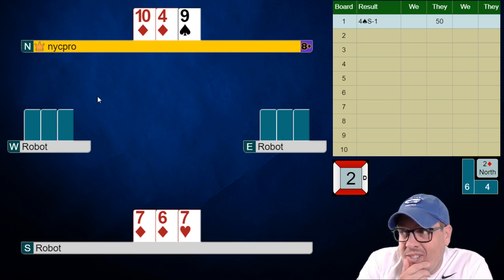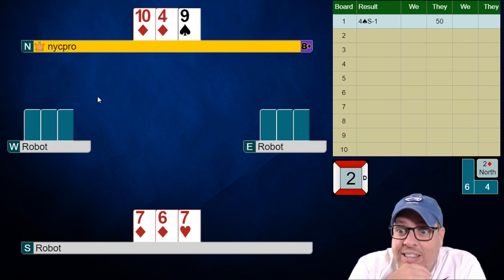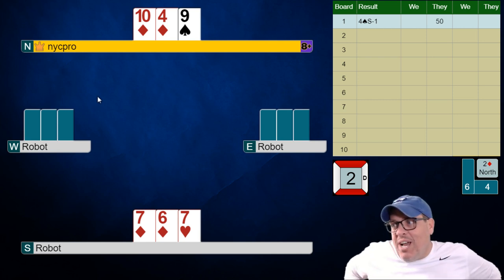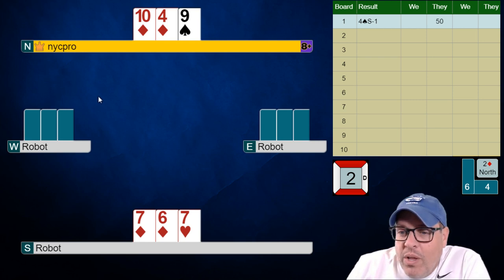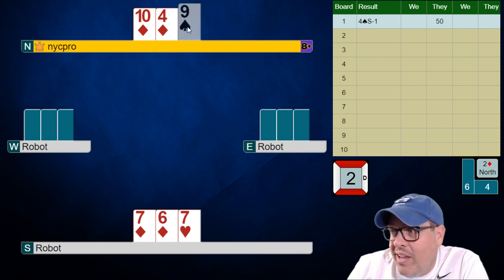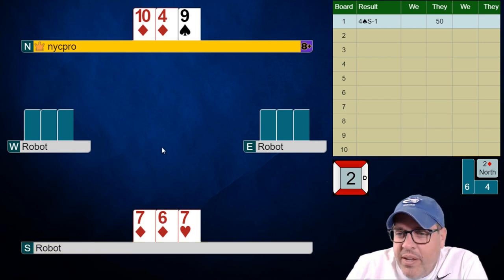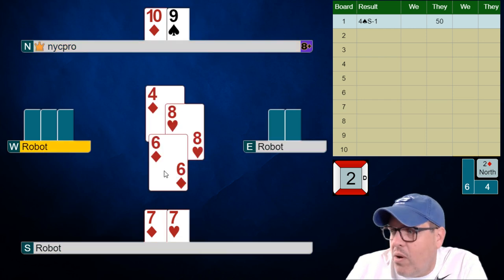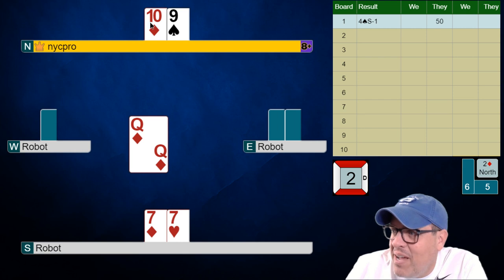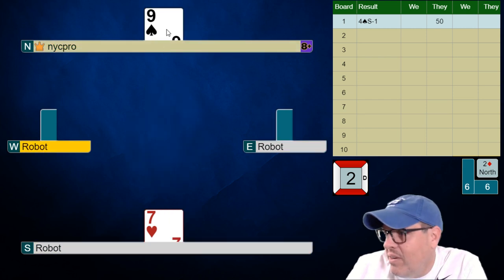If trumps are evenly divided between the two hands — two left — we're going to take the rest of the tricks, which is making two. However if they're not dividing evenly, they're going to take the rest. If we play a diamond and they have two good diamonds left, they can draw trump and cash a winner, putting us down two. Down one is only minus 100. Playing the nine of spades — if we ruff it, we know it gets over-ruffed to our left. I'm going to go for the make, and it's going to be wrong.